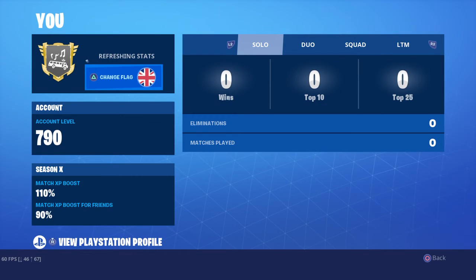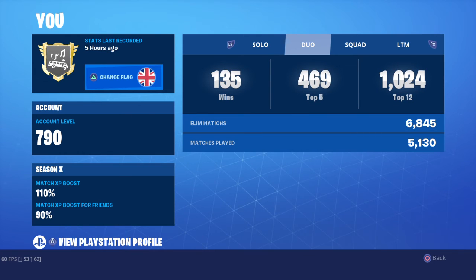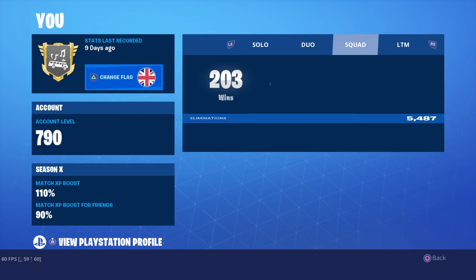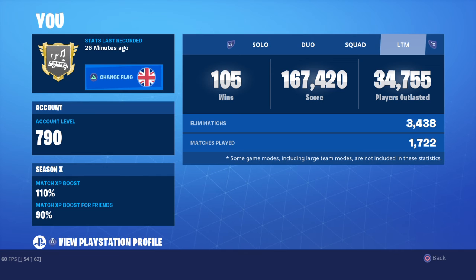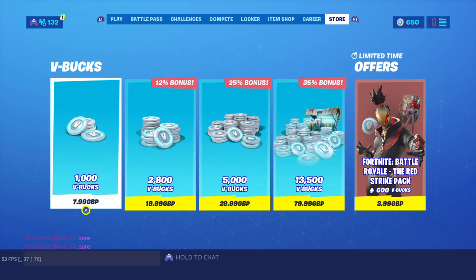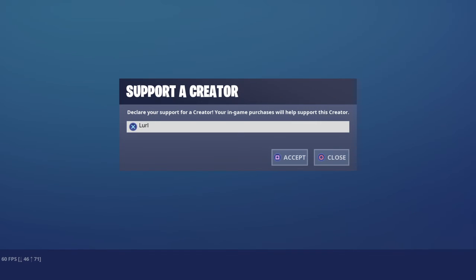Now this is my stats. I don't know how to play this game comparably, so do not judge. 140 solo wins with 8k kills. 135 duo wins with 6k kills, basically only 7k. 203 squad wins with 5000 kills, and 3000 kills with 105 LTM wins. Make sure you use code URL if you're buying anything out of the Fortnite item shop. I hope this video has helped you and you've enjoyed. I'll see you next time — peace out.